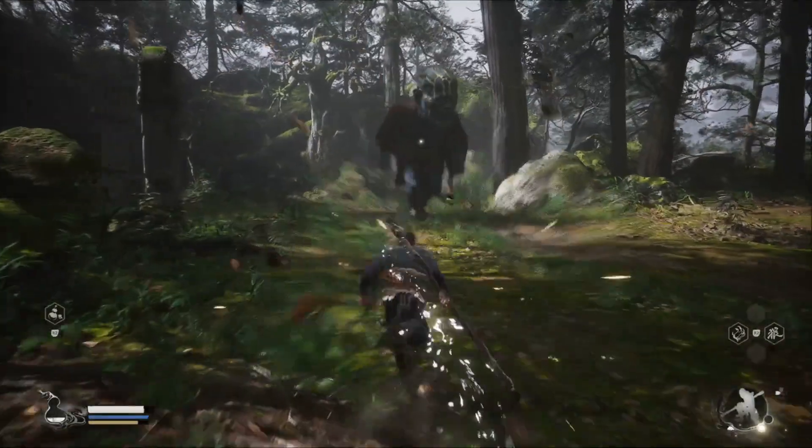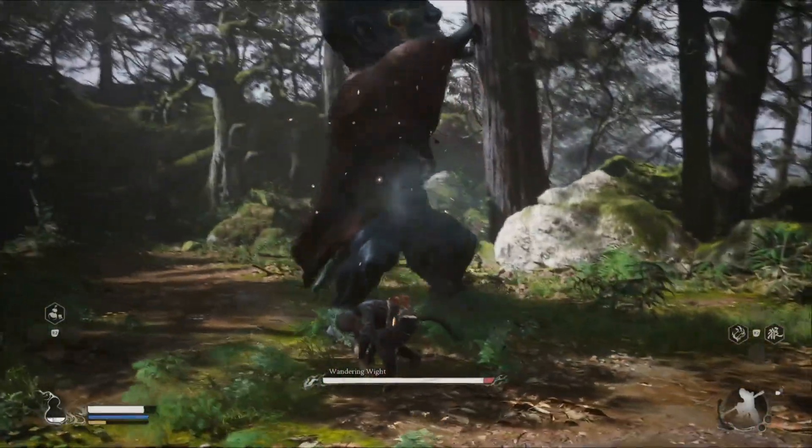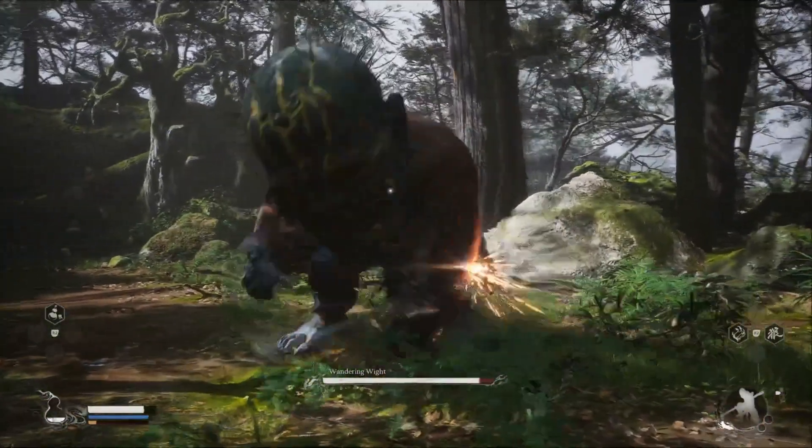When you open up with him, open up with a charge attack — it gives a nice little damage window. It's also a good spot to use your freeze to get in even more damage.